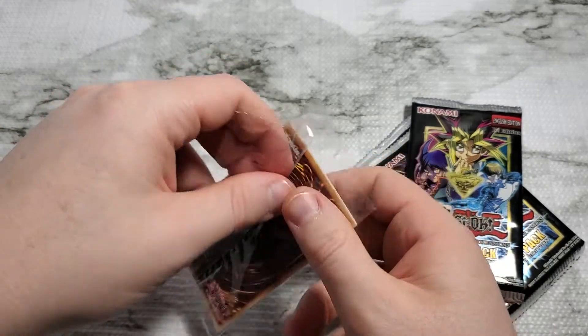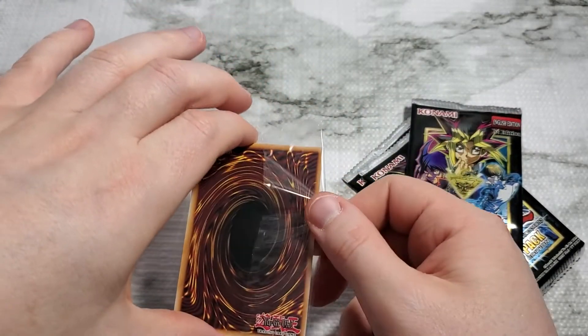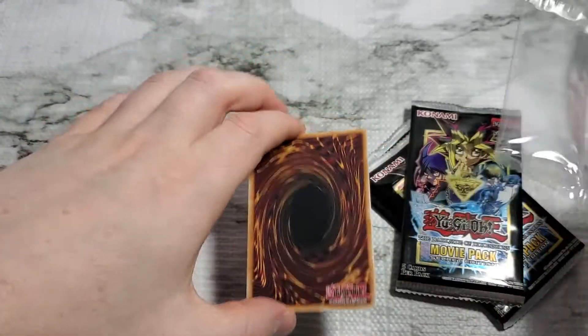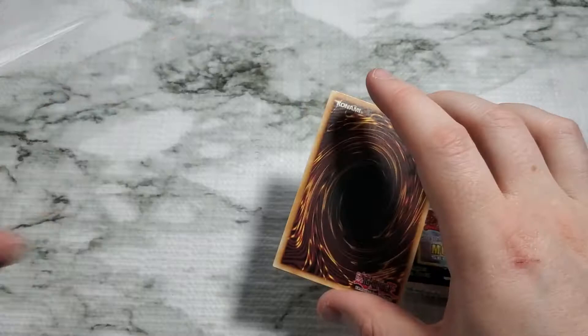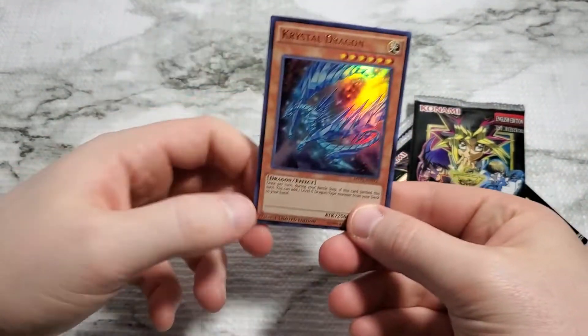Three guaranteed Ultra Rare variants right here in this pack. We'll pull these apart — would help to get the plastic off of them. Flip these bad boys over. So we get Crystal Dragon as our first of the Ultra Rare variants.